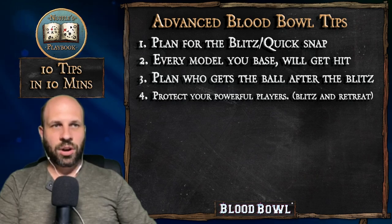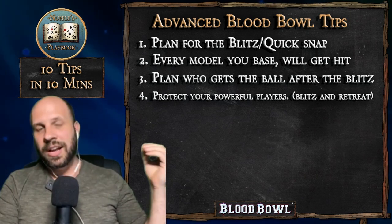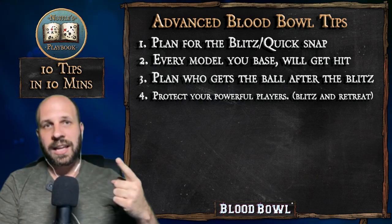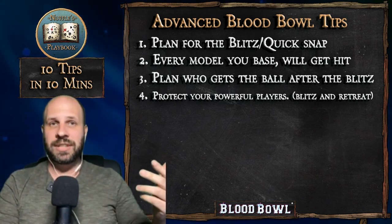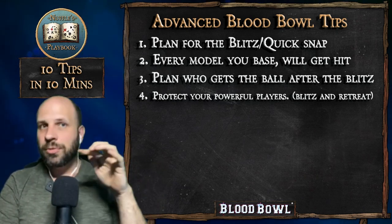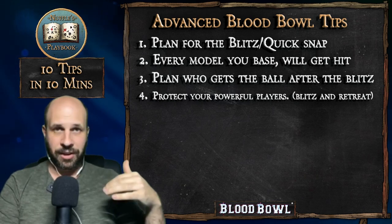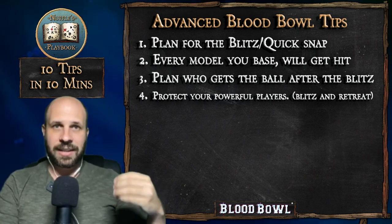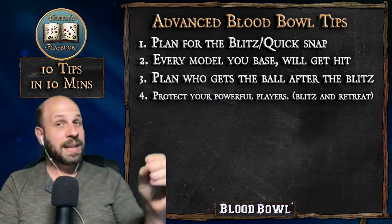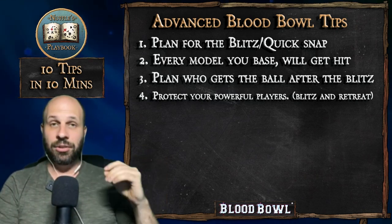Tip 4: Protect your most powerful players — the blitz and retreat. The blitz comes from the blitzkrieg: a lightning strike where you come in but also fall back. One of your best pieces to blitz with is a block-mighty blow player, but that piece has a big target on its back. A great tactic is to keep two or three players in front of them as a screen — run in, hit the blitz, then fall back two to three squares. Keep those players protected behind everything. You'll be tempted to base them and keep them around, but that means they get counter-blocked. Keep your good players around longer.